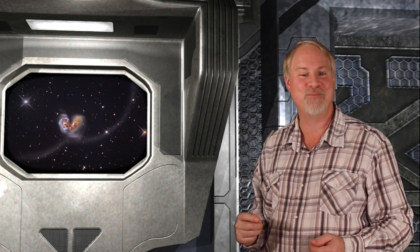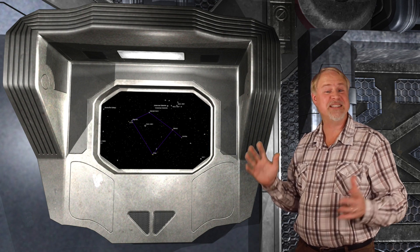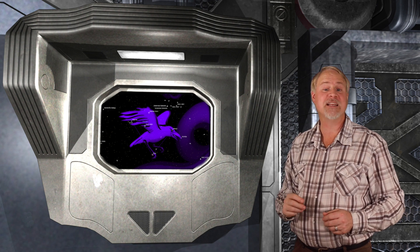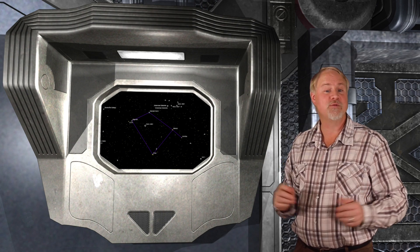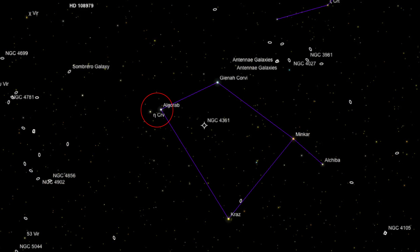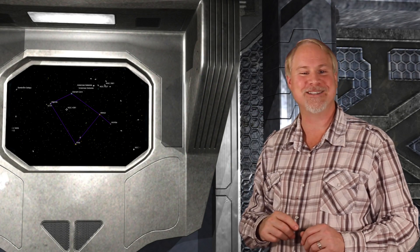NGC 4038 and NGC 4039 are known as the Antenna, or sometimes the Ringtail Galaxies. They are located near the western edge of the constellation of Corvus the Crow. As they pass by each other, the interaction sent two long streamers of stars flying out from the galaxies. The result looks like a little celestial bug with long antennae. The two galaxies individually span only 5.5 arc minutes, but the two streamers span 40 arc minutes from tip to tip. The combined pair shines at magnitude 10.3. The constellation of Corvus the Crow is easy to spot — it's shaped like a trapezoid and lies about 15 degrees to the right of bright Spica in Virgo. Algorab will be our starting point for the next two star hops.